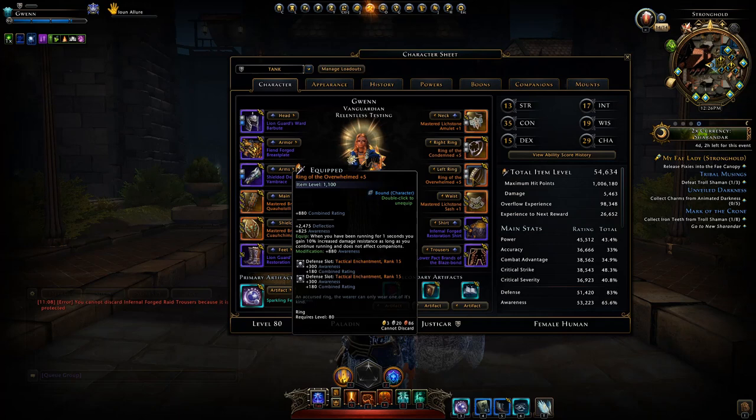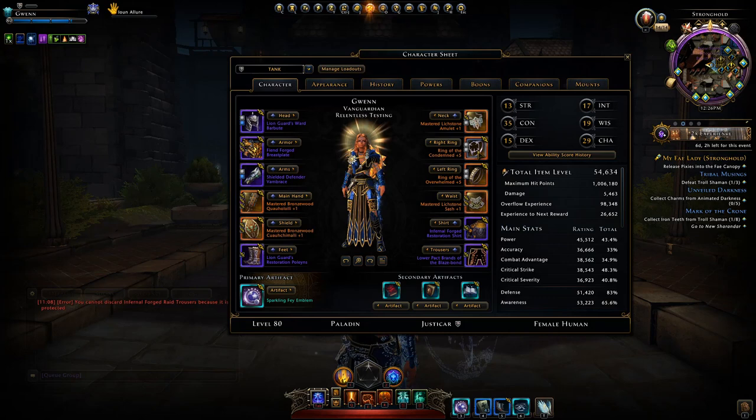As a tank I actually recommend running the Ring of the Condemned, giving you more aggro and defense, and the Ring of the Overwhelmed, which is the best ring — whenever you move around you will decrease the damage you take by 10%, which is a huge buff.